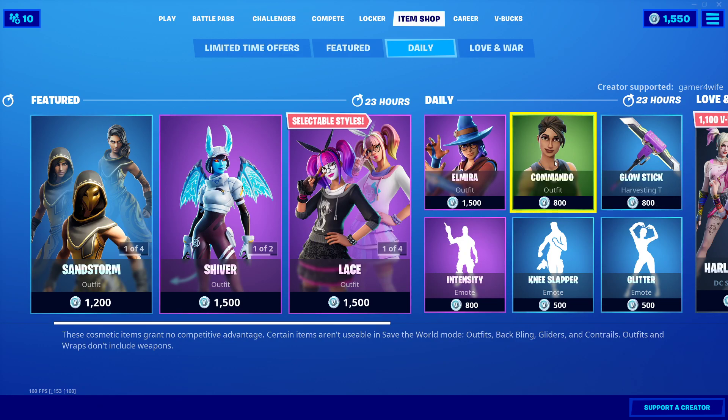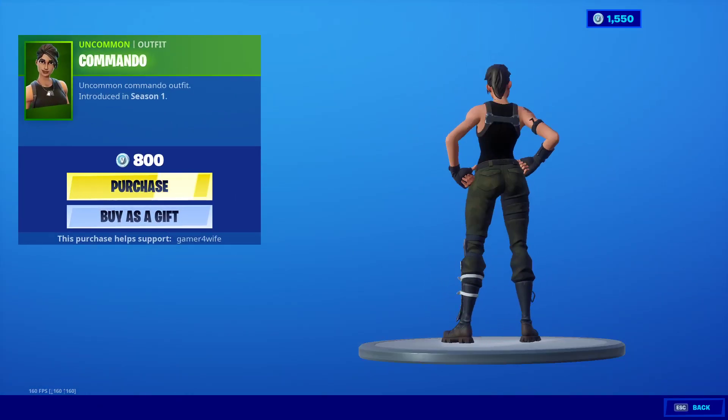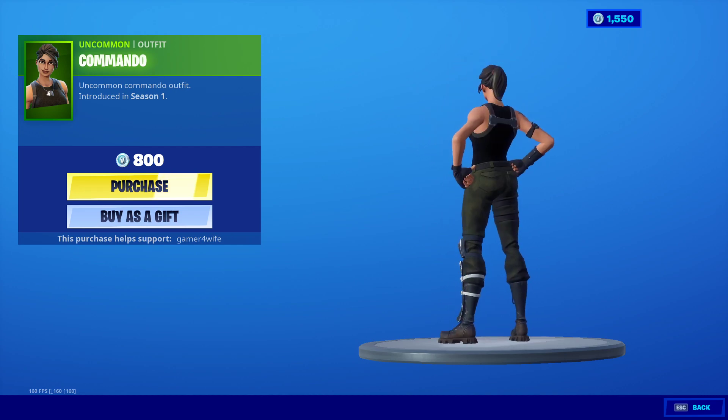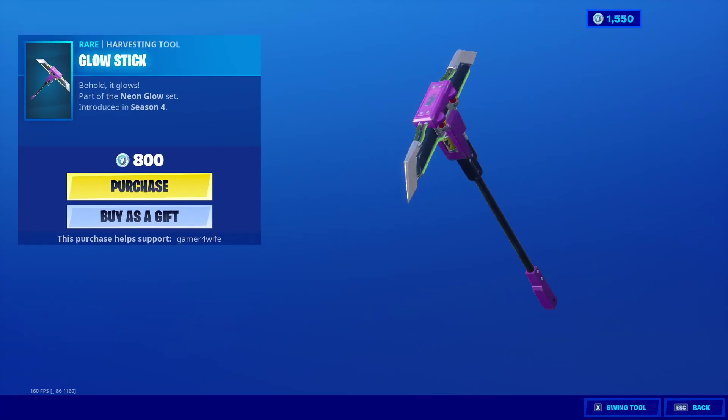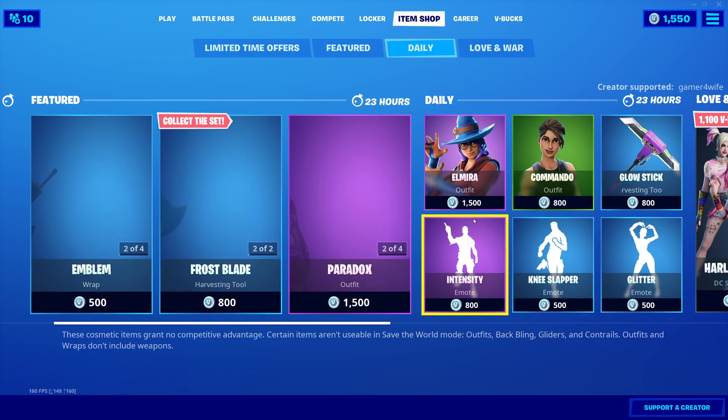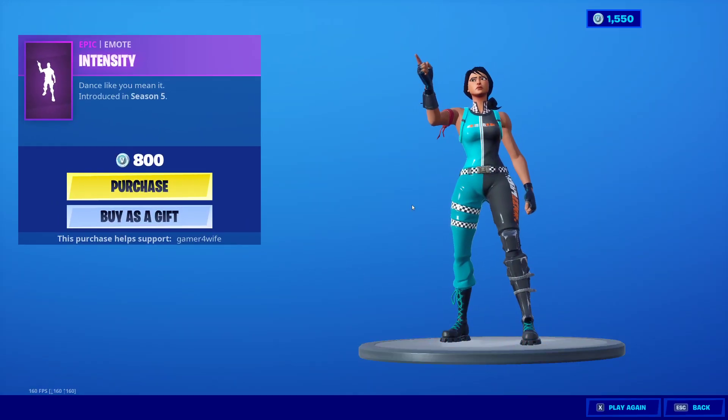We've got Commando as well — all the way from Season 1, 800 V-Bucks, nice and cheap, clean-looking skin. We've also got the Glow Stick — sounds like a lightsaber.